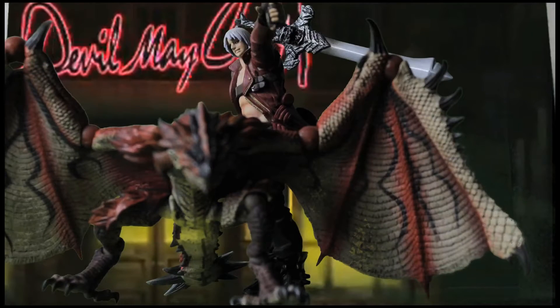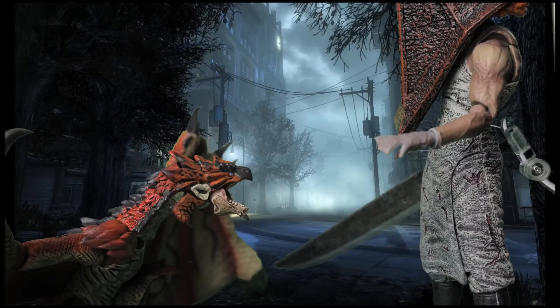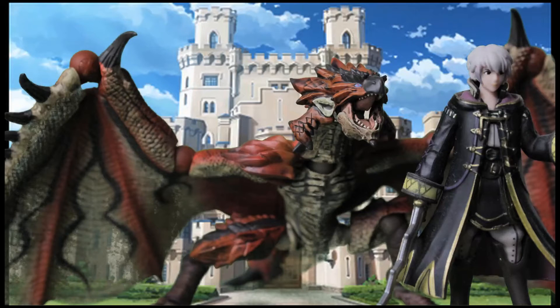For a size comparison: here's the Rathalos next to a Dante Revoltech figure, and then I've got this Rathalos staring down Figma's Red Pyramid Thing from Silent Hill 2. And finally I've got the Rathalos trying to sneak up on a Robin amiibo — which I think is the best reference for his size. He's about as tall as an amiibo, but can be taller with his posing if you use his special stand.